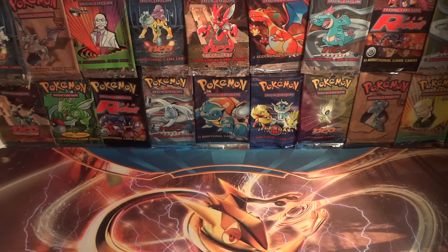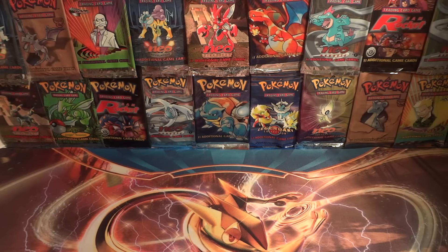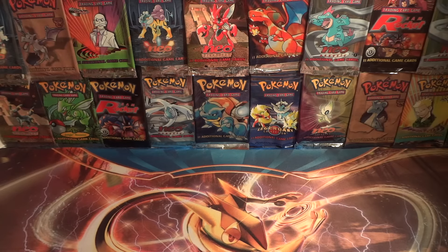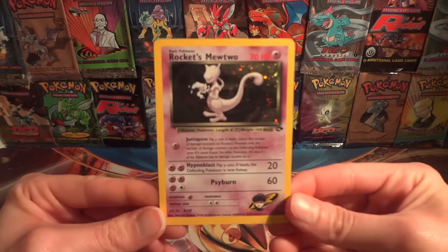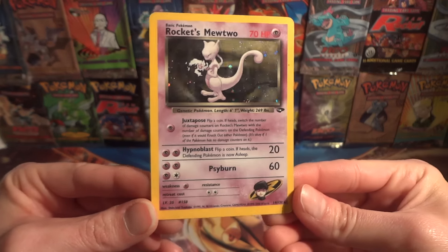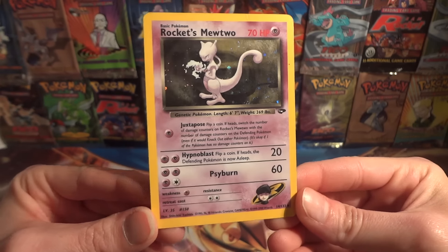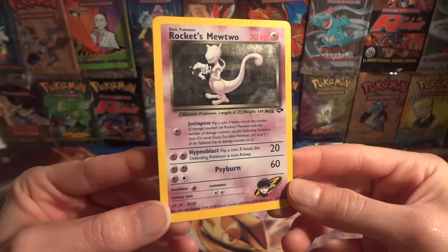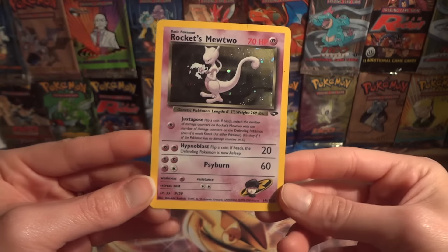Welcome back everyone to the Cat's Meowth and another Once Wednesday. We haven't had any luck with some of the ultra rares I've been trying to replace, so I thought maybe we try something a little easier, hopefully. Instead of an ultra rare, we're just going to go with a holo. This is an unlimited edition, so no first edition stamp needed — a copy of the Gym Challenge Rocket's Meowth. This is holo; I don't believe there is a non-holo, and I love that it has three attacks.